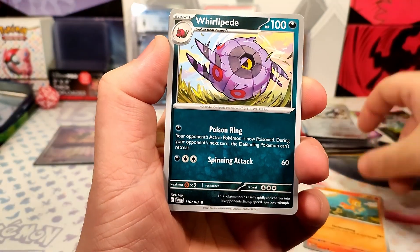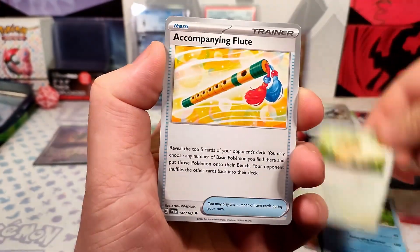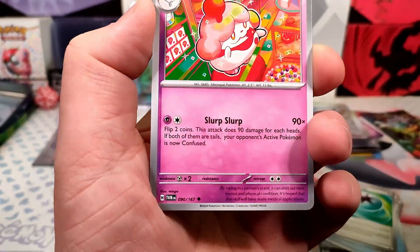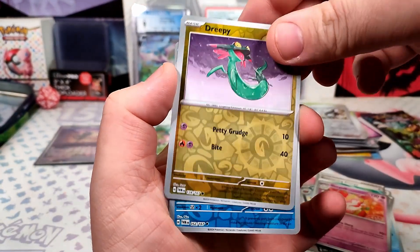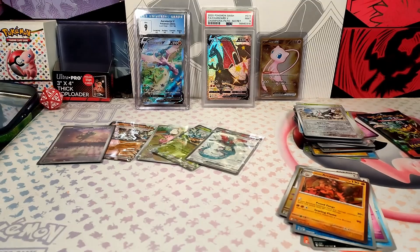Pack: Chimchar, Whirlipede, Crawdaunt, Farfetch'd, Accompanist Flute, Boomerang Energy, Slurpuff — that is an awesome looking artwork from Mingo — Dreepy, Glalie, Hissuian Arcanine, Steel Energy.